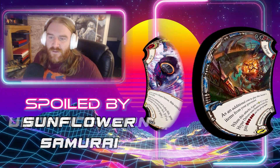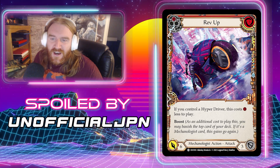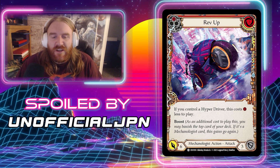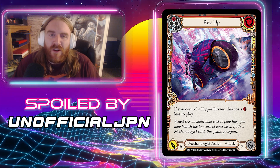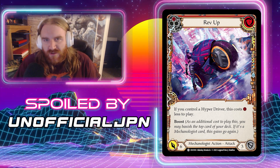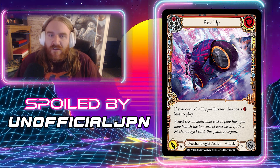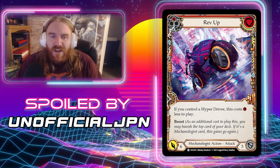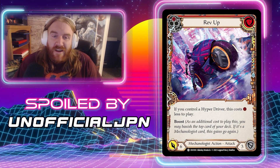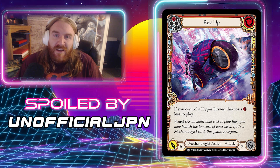From Unofficial Japan we have Rev Up — back to the commons. The red pitch costs three, comes in for six, and blocks for three. It says if you control a Hyper Driver this costs one less to play, and it has Boost. So if you control a Hyper Driver it's a two-for-six with Go Again — great value. Two-for-six is pretty much the standard. It's kind of just there beyond the Boost, which is why it's a common, not a rare or Majestic.